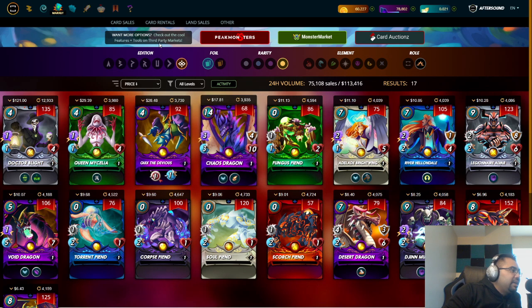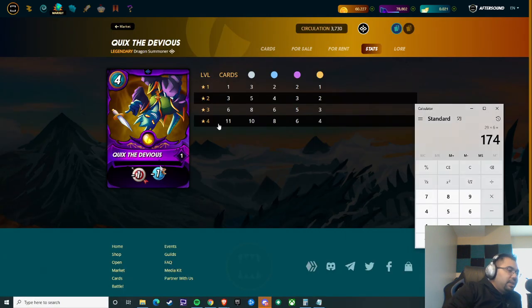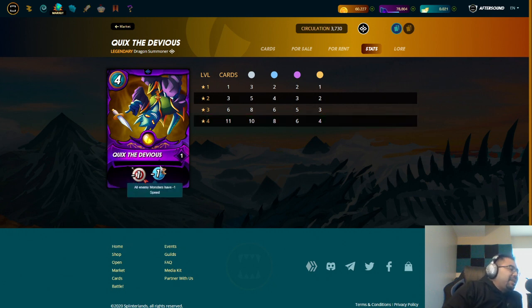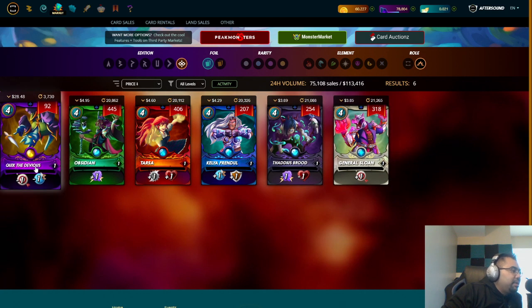Just something to keep in mind when it comes to summoners — consider Quix the Devious. To max him out you only need 11 BCX, so 11 times 29 is about 319 dollars. At that point you have a fully maxed summoner, and having access to monsters with Dragon's flexibility — whether you're in bronze, silver, or gold — is incredibly valuable.